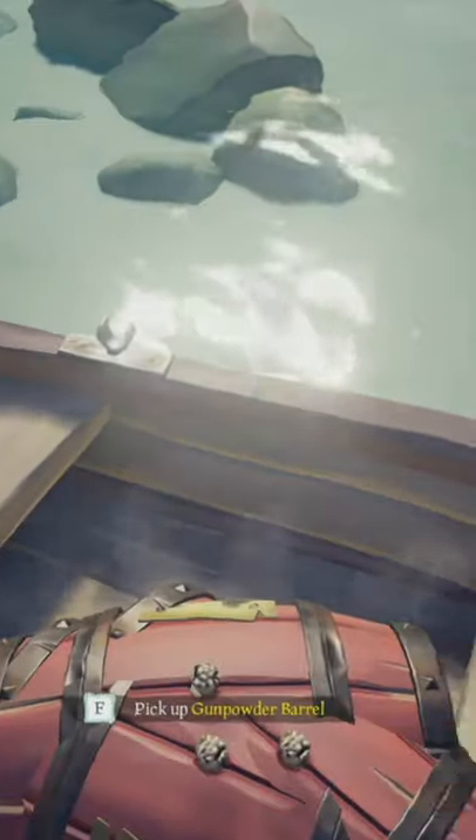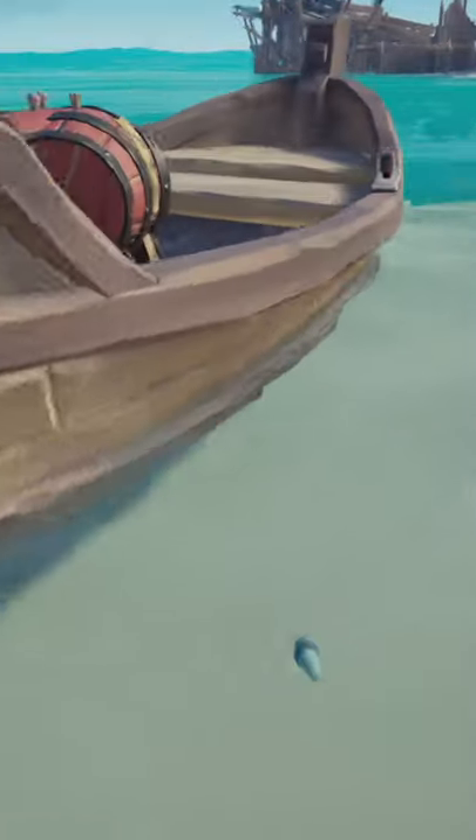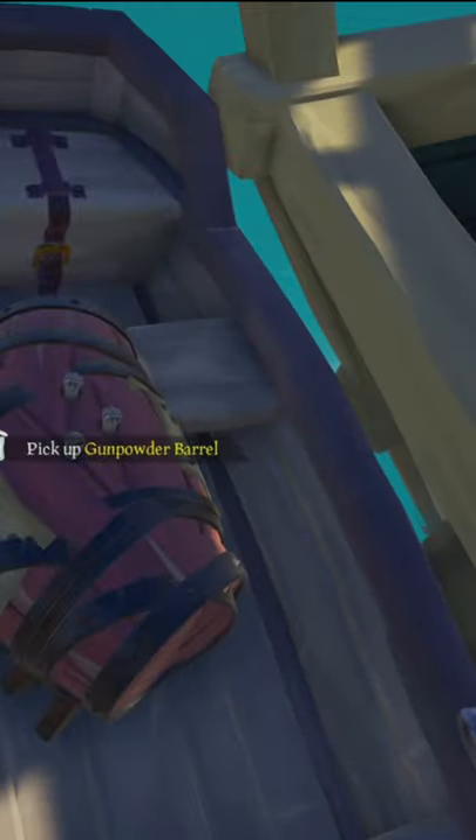One of the biggest mistakes new players make on Sea of Thieves is putting one of these on their boat. A gunpowder barrel on your boat is one of the easiest ways for other players to sink your boat.